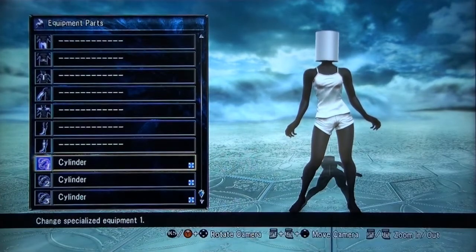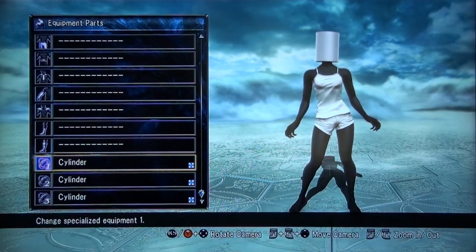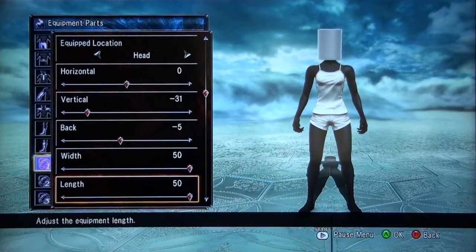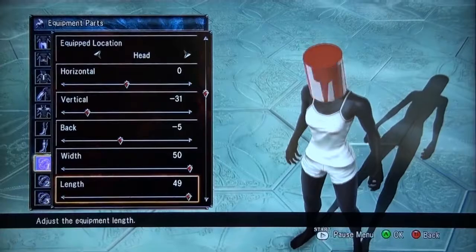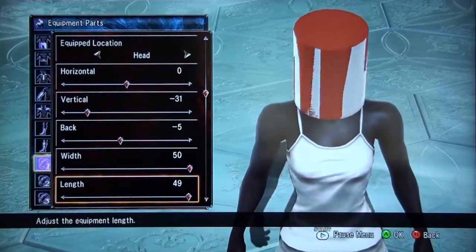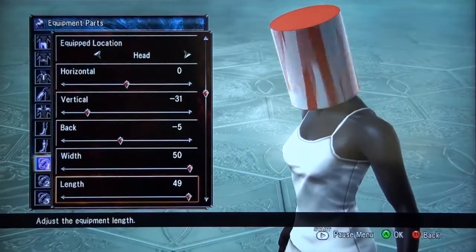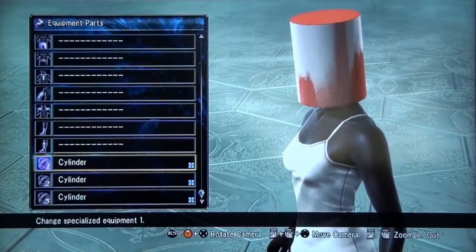The first thing you're going to want to do is go to cylinder one, go to adjust, go to the length, and just minus it by one — just one. The lower you minus it, it should spin faster, but you don't really need to go below negative 49 or 48. That should cause the sides to flicker. See it flickering and spinning.